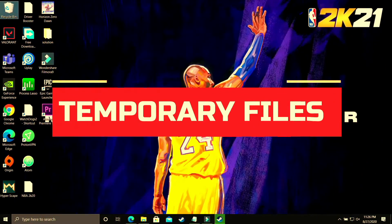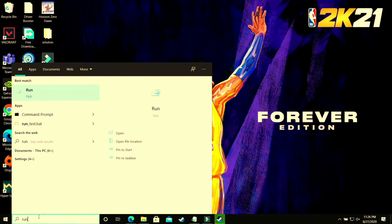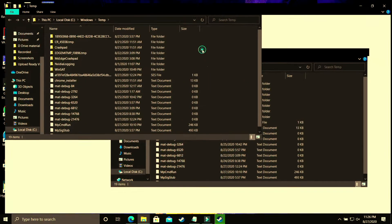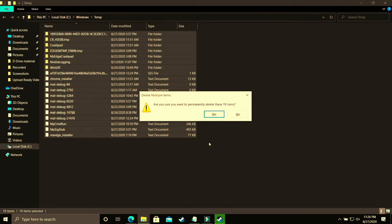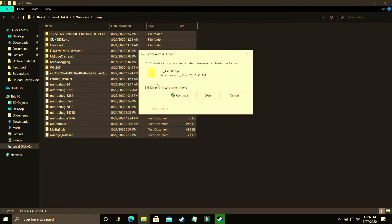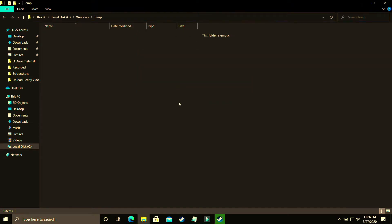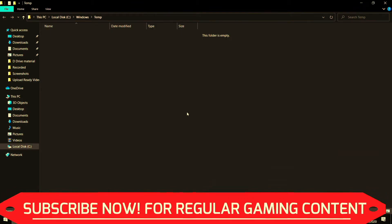This step will provide a temporary boost to your PC's performance by deleting all temporary files. Open the Run dialog and search for 'temp' to access the temporary files folder. Delete all files there permanently. There may be some files your PC cannot delete because they are in use by background processes — just skip those.